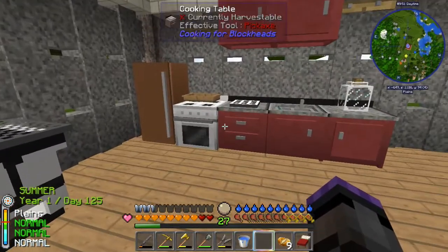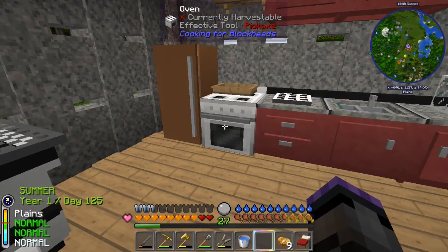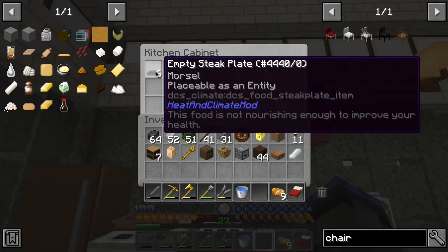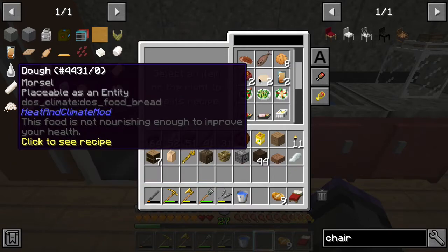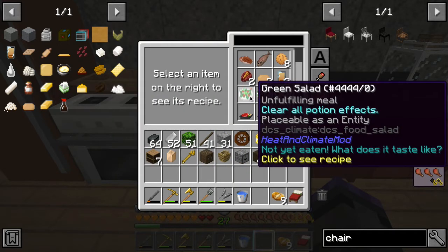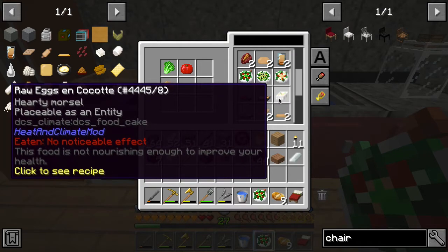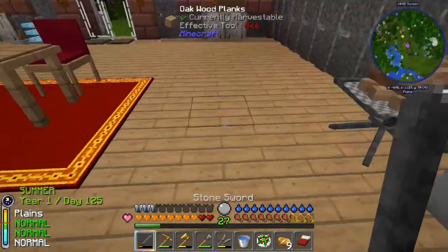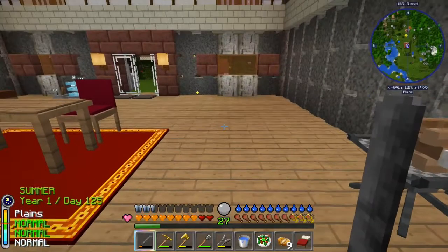I got the Cooking for Blockheads stuff done — well, not done, but I actually dyed this brown and I need to dye that back. We've got the refrigerator stacked twice for a double-chest's worth, an oven, a cooking table, a sink, kitchen counters, and kitchen cabinets. In the cabinets I have empty steak plates. Cooking for Blockheads shows all the food recipes available — like green salad and new stuff. Let's actually make one: double-click it and that'll make it. Raw eggs we should have cooked. Along the sides I have all the raw ingredients to produce other foods.